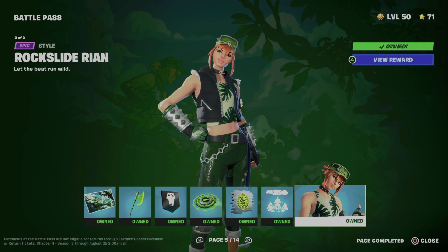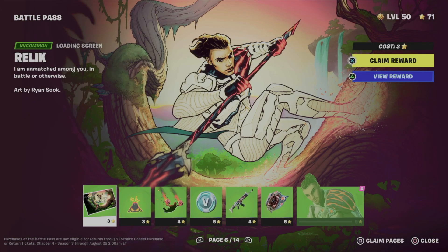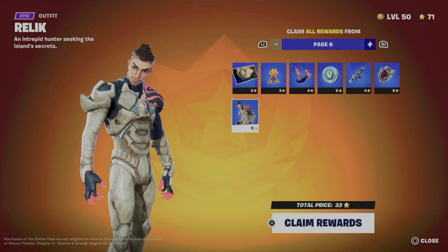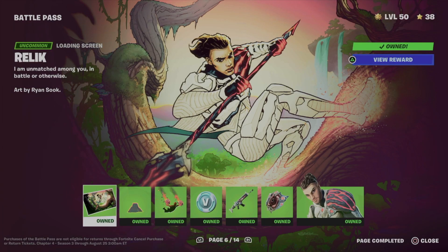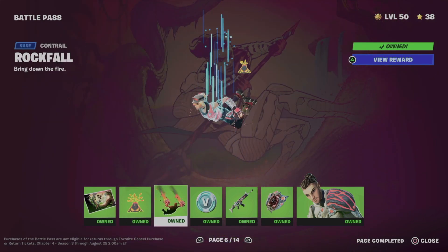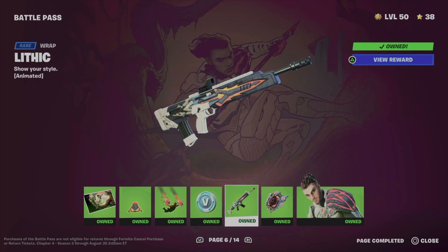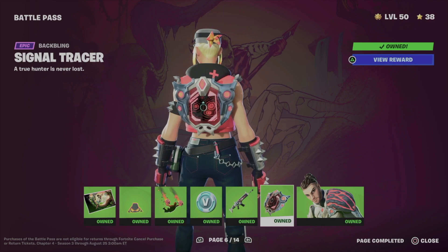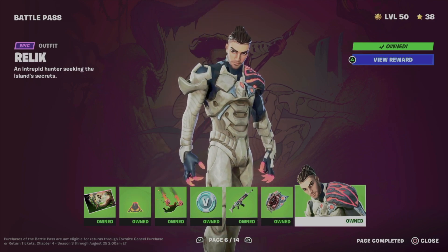Since I'm only level 50, we'll continue to the next page and do the exact same thing. Let's claim pages and claim all the rewards from page six. We got an awesome loading screen, an emoticon, a contrail, some B-Bucks, the wrap, the backbling, and here is the awesome skin we just unlocked.